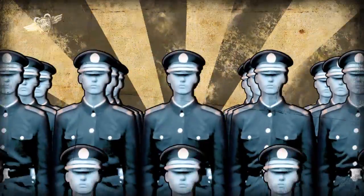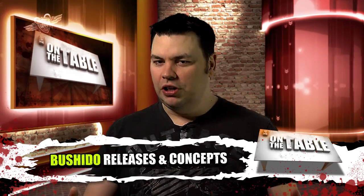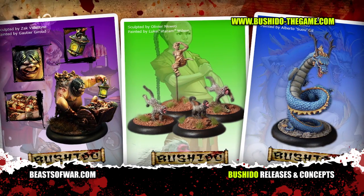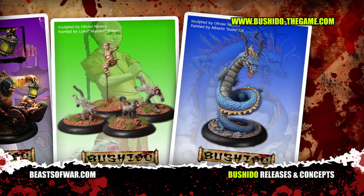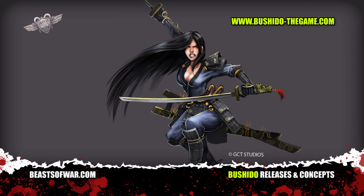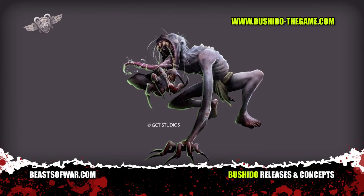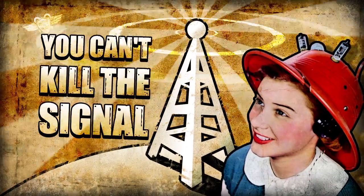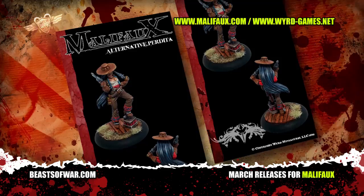Japanese mythology serves as the inspiration for the game Bushido, and their most recent round of models is no exception. Some models are still at the concept stage, but the guys over at GCT Studios are pushing forward with their release schedule. If you're keen on eastern designs you'll not be disappointed one bit by their style, so if you're looking for some ninja or samurai action and perhaps a cool new game with a more oriental feel, then why not take a trip to the GCT Studios website and check out what Bushido has to offer.